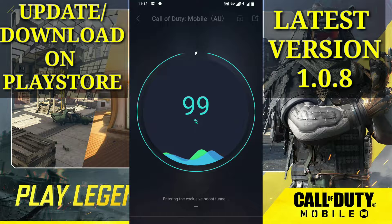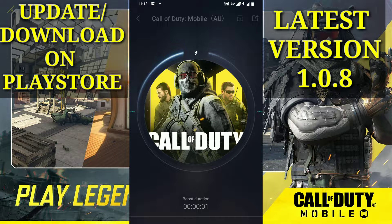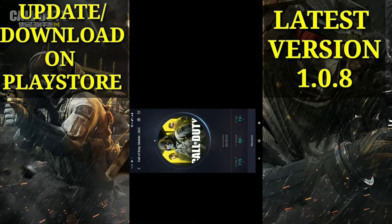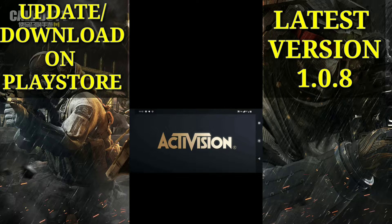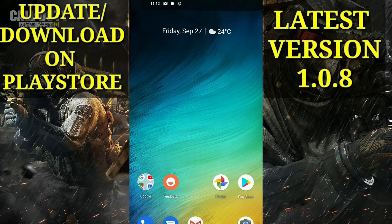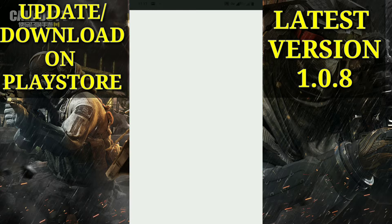If you have UFO VPN or Windscribe, those work fine too. After connecting to Australia or Canada, get back to the Play Store. The Play Store may load a bit slowly because the VPN can have a bad ping — that's just what you may experience.